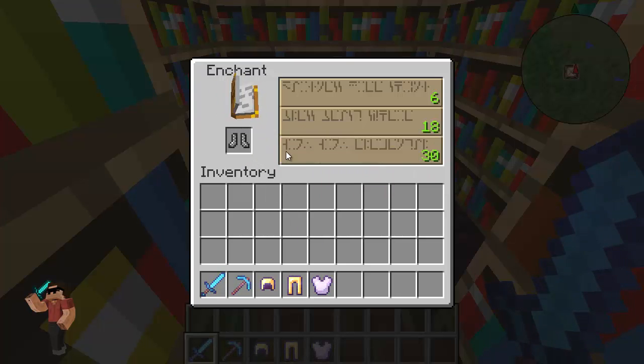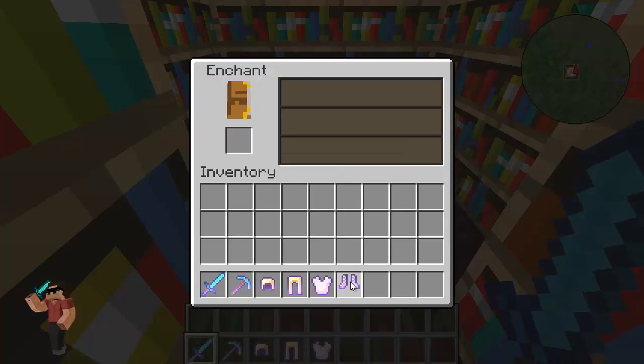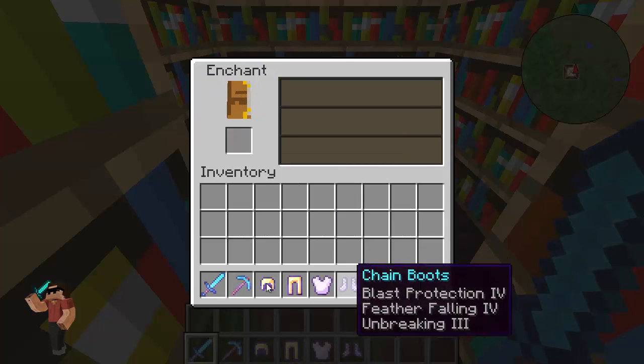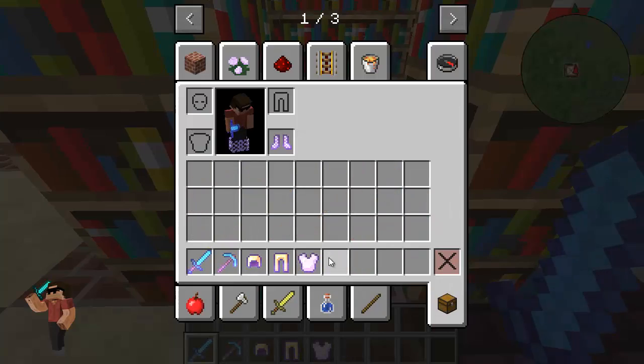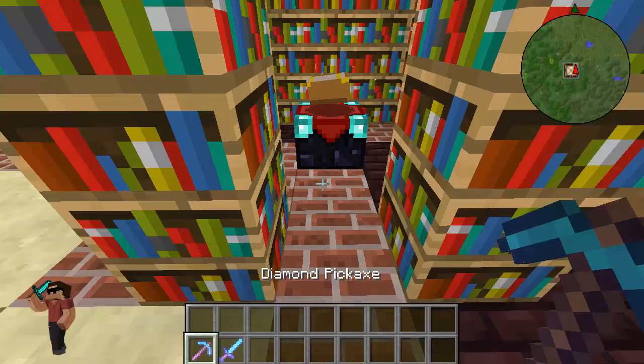For the chain boots we get Protection — not quite what I want, so let's pick the better option. There we go. Now we've got a beast enchantment set, so let's put it all on and we're ready to kill some bad guys.